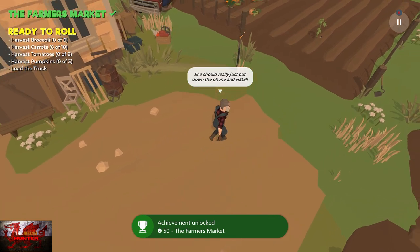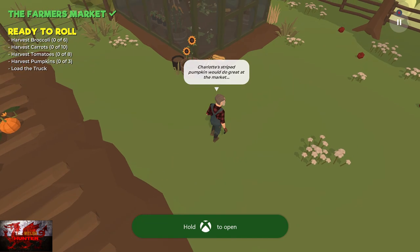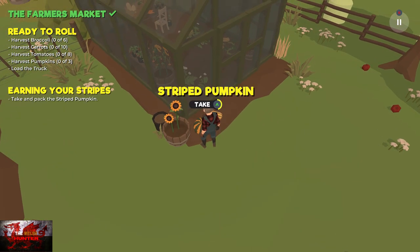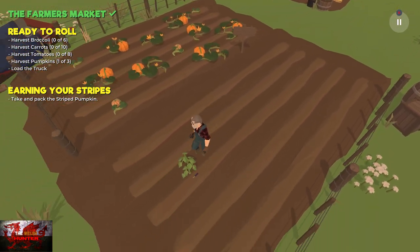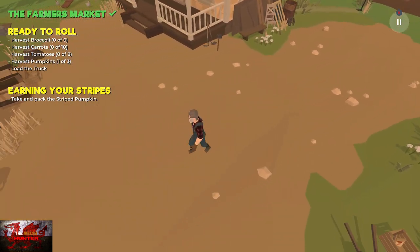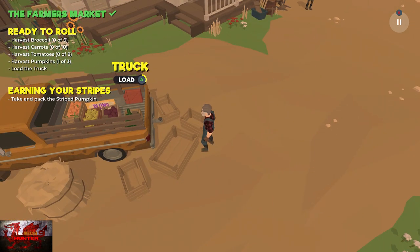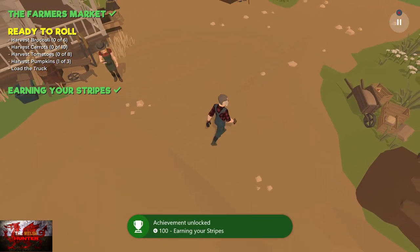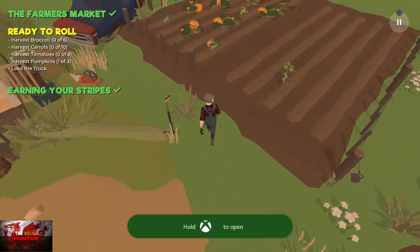We're going to unlock the first achievement. This is the pumpkin patch but we're just going to walk past that. Go to the greenhouse just behind it and pick up the striped pumpkin — that's for another achievement. Once Peepaw stops talking, walk back down, go past the pumpkin patch, back past Charlotte, and load this pumpkin into the van or truck. Press and hold A to load. Now we need to go back to the pumpkin patch and grab one pumpkin and bring it to the lorry, then grab another one and bring it to the lorry — that's for another achievement.